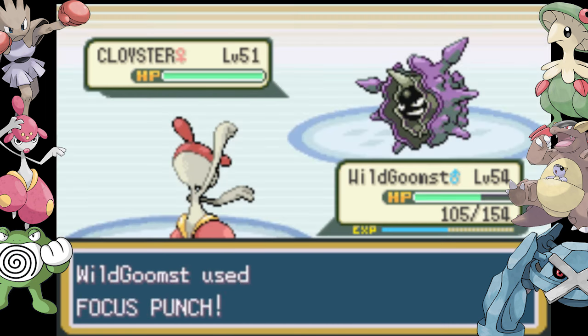Arcanine comes in and I thought I could take him out with one Thunder Punch, but I'm wrong — Extreme Speed comes in and almost takes me out. I switch to Kangaskhan since she can take at least one Extreme Speed. He uses a Full Restore so I get a free switch, and now it's just a matter of Dizzy Punching before I get burned. Luckily the burn never comes and I'm faster, so we knock him out.